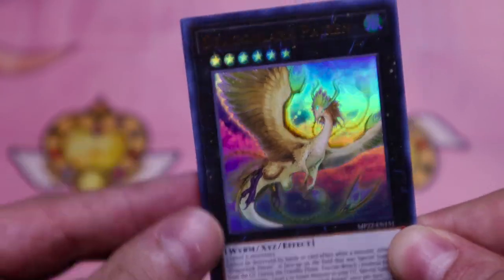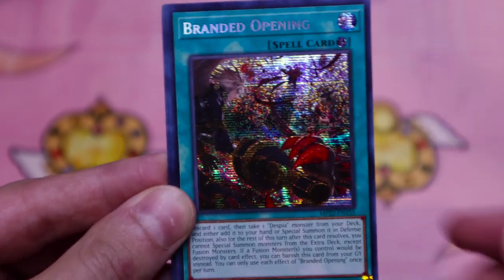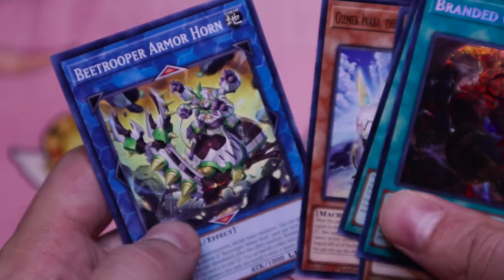Very, very pretty artwork. Last secret — what is it? Bam! Branded Opening! Neat! This is a complete build card. I'll be definitely playing this deck. I'm glad I pulled Tac Dragon. Now I can be that guy.